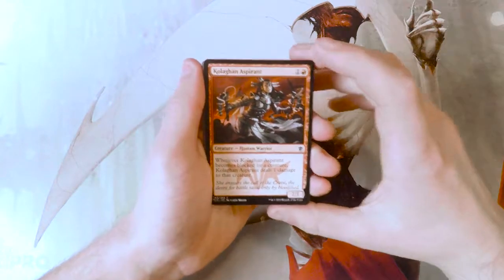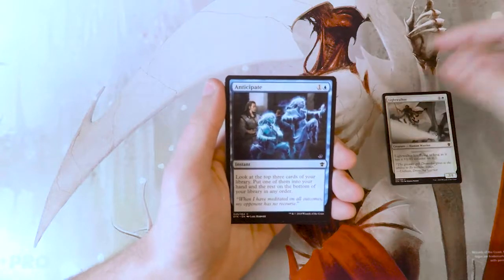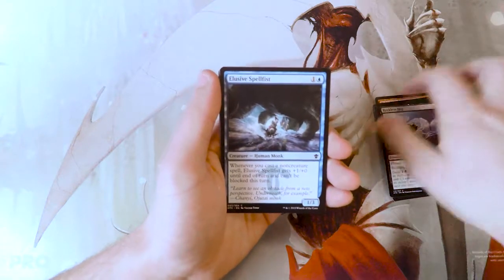Hopefully we pull something interesting, but we will, of course, go through every single card. Starting off, we have a Kolaghan Aspirant, a Lightwalker, Anticipate — a great draw spell — a Colossidon Yearling, a Reckless Imp, and an Elusive Spell Fist.